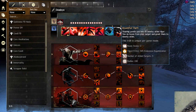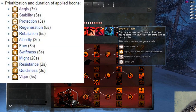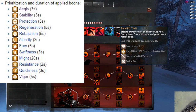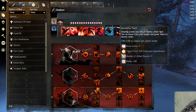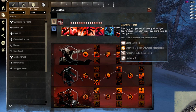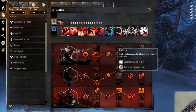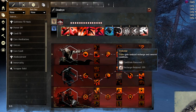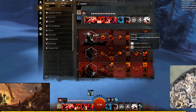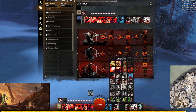Bountiful Theft steals two boons from your target and gives them to nearby allies on Mark, prioritizing Stability, Aegis, and then Protection — the three most defensive boons — making it very powerful in PvP and WvW for killing tankier classes. Trickster is good when running tricks: it cleanses a condition when you use a trick skill and reduces their cooldowns by 20%. I'm already using two tricks in this build and can also add Roll for Initiative and Haste.